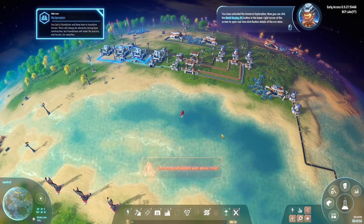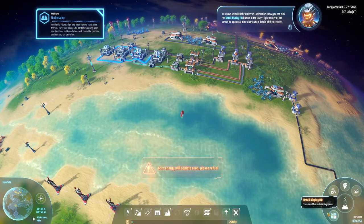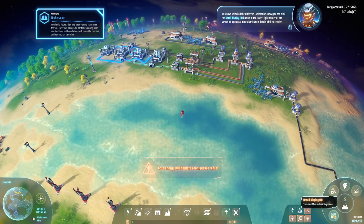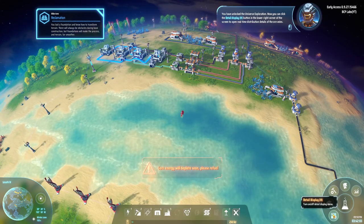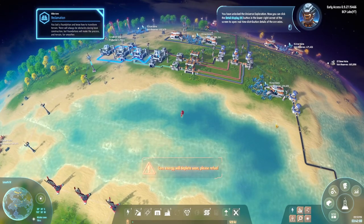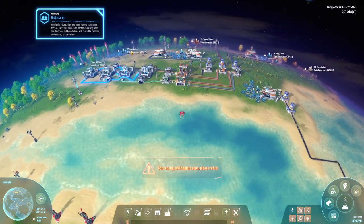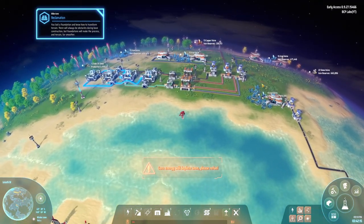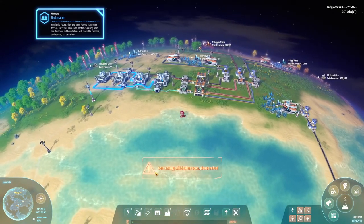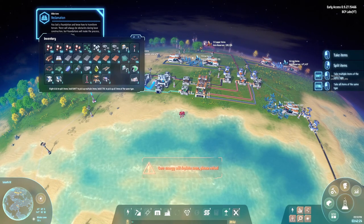Alright, what is this doing? Oh — I see what it's doing; it's actually showing off in the world. I need power and I don't have any fuel on me. I have some logs. I noticed there are actually four different fuel slots in here.